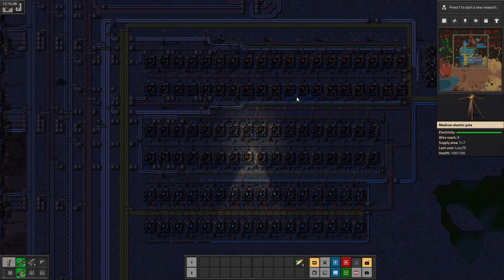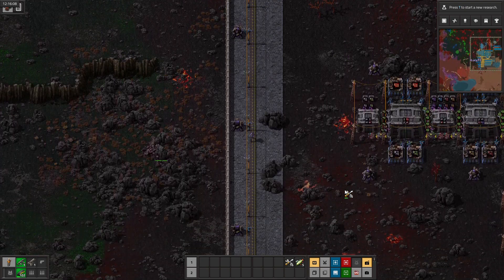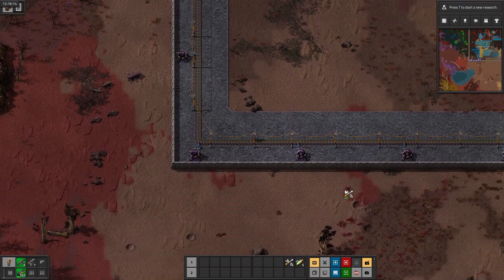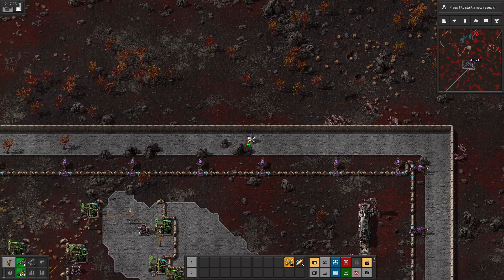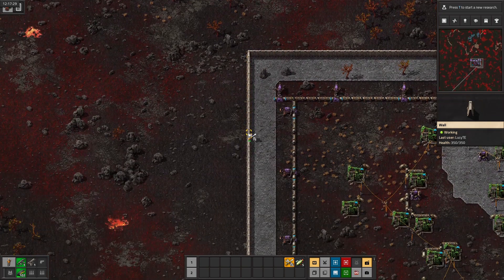Yeah, that's because the biters keep trying to eat through my walls. And they're kind of almost succeeding, which is not good. Even though they're not currently doing a ton of damage per attack, they're doing just enough that over time they will get through. And especially at this outpost it could become a problem since I don't really come over here very often, so we're probably going to want to do something about that.